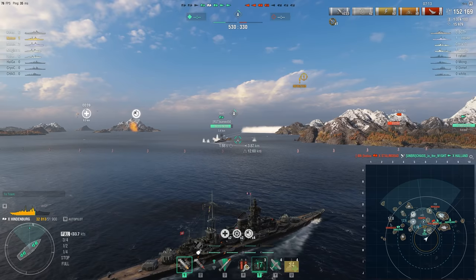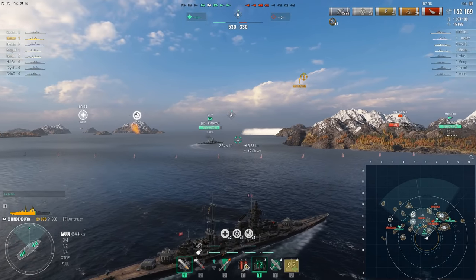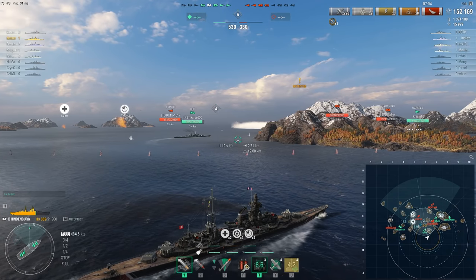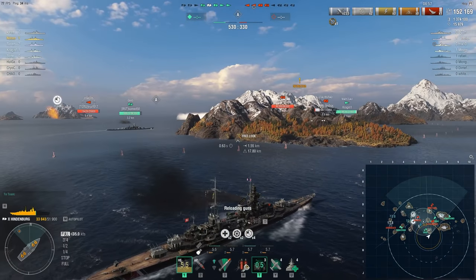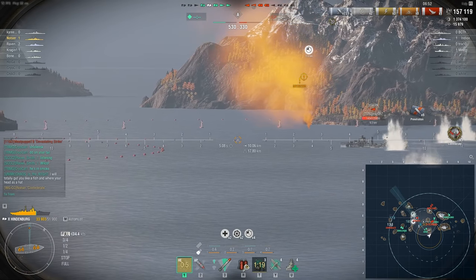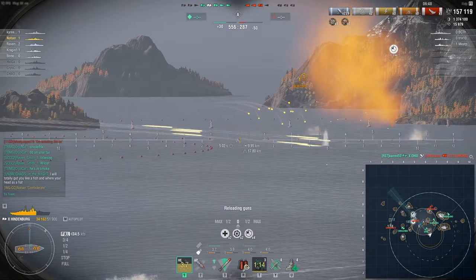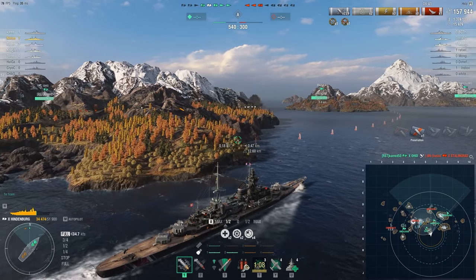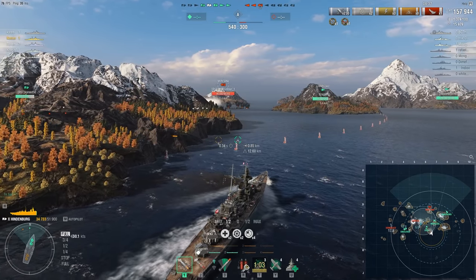We're moving back over towards these enemies — there's a Stalingrad and an enemy DD. Ohio can't do much. My Hydro is nearly on cooldown. Enemy DD spotted — HE goes without saying. Good salvo. We got Confederate with that salvo. Looks like the Stalingrad did get taken out. The Ohio is under torpedo threat — he'll probably take a couple torpedoes, but I don't think he's going to die.